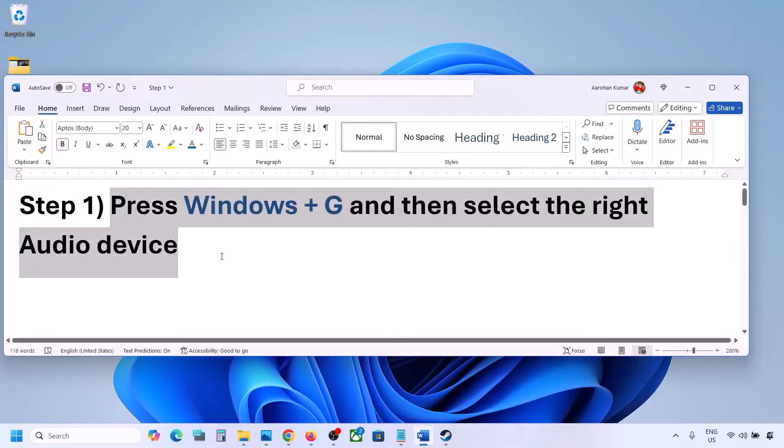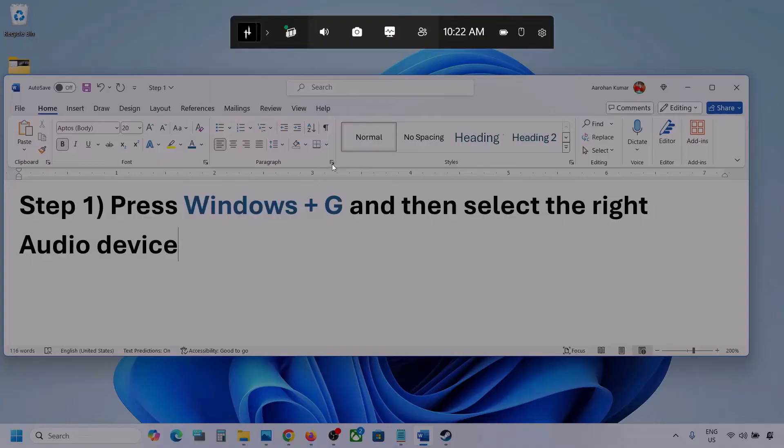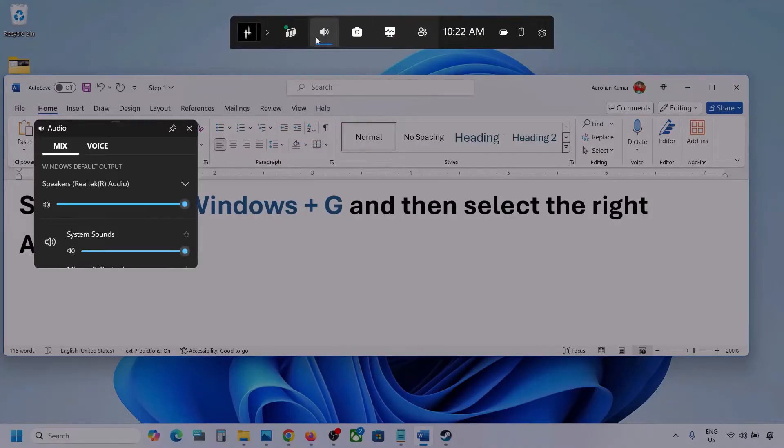Press Windows plus G on the keyboard. Once you press Windows plus G, go to audio — you can see a audio tab, simply click on the audio tab. Now over here go to Mix, and here you can see Windows default output.